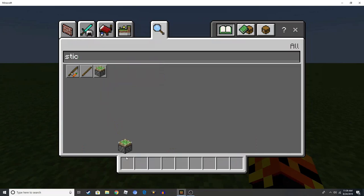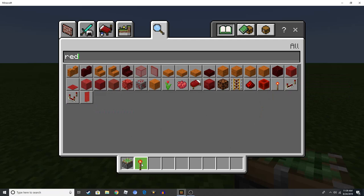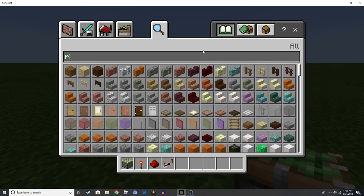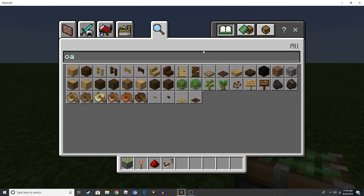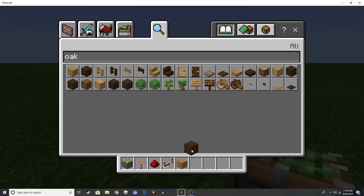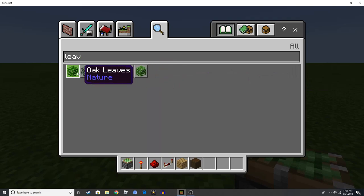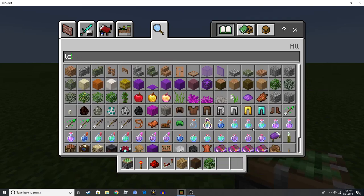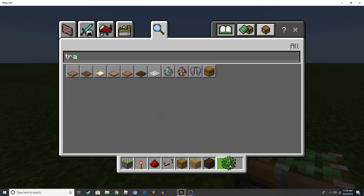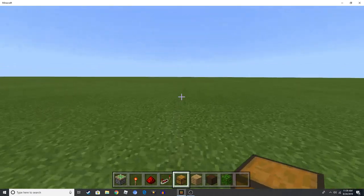So I'm going to tell you the resources you're going to need. You're going to need a sticky piston — or a bunch of them actually — redstone torches, redstone, redstone repeaters, a block of choice (I'm going to use oak and dark oak), and then a trap chest. Here are all the redstone blocks from the sticky piston to the trap chest.